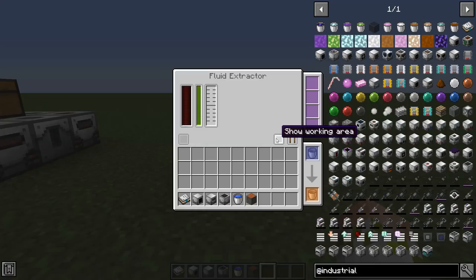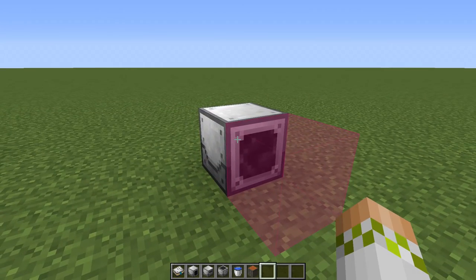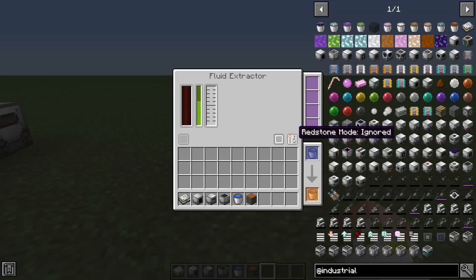There's a button showing the working area - if we click this we can see the current working area of the Fluid Extractor, and as we add range upgrades this will change. It's important to know where your machine is actually going to be working. Next to that are the Redstone modes to adjust, with tons of different options to disable or enable depending on the Redstone signal. Finally, we have Manual Fluid Input and Output on the bottom right, which can come in handy in certain situations.